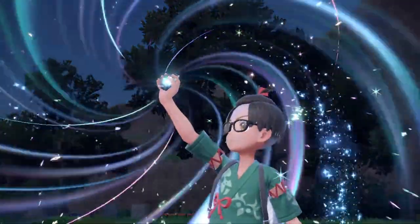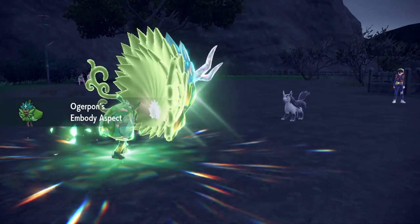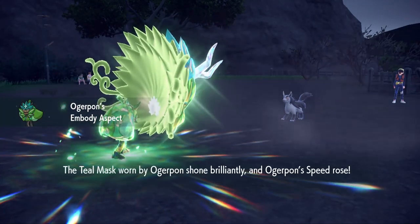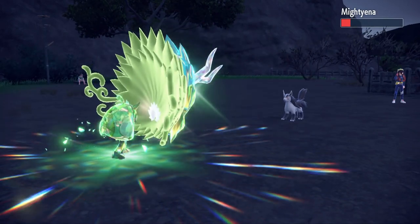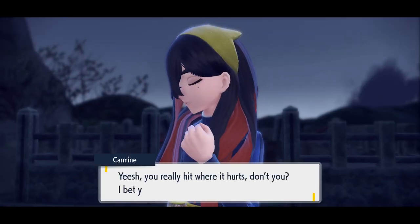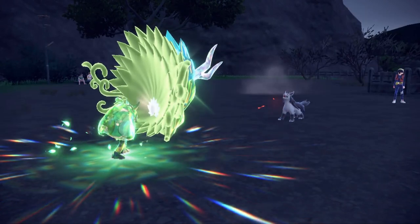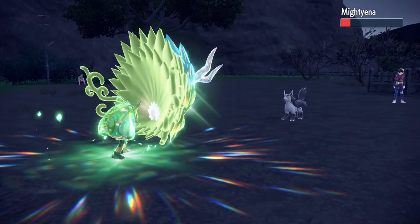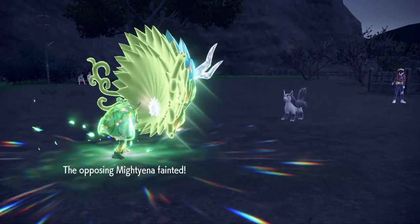We've seen the Tera mechanic before. We see Ogerpon go ahead and put on this ginormous mask on her face — her big spooky mask. We go for that Low Kick. Mightyena uses Howl — well, that's not going to hurt me. And that's the end for Mightyena. We'll keep Ogerpon still in battle.